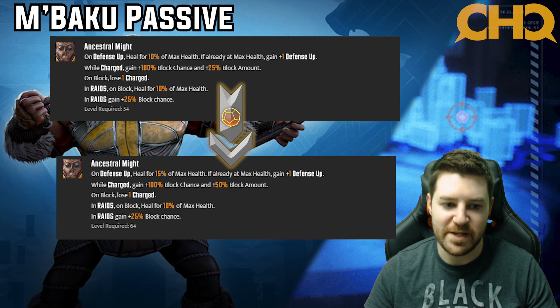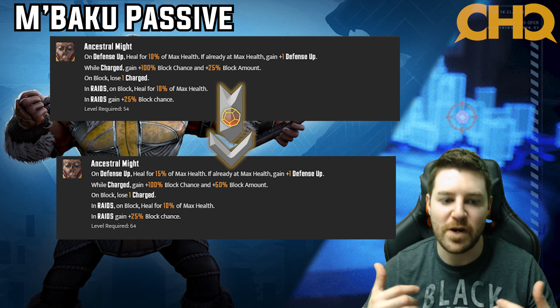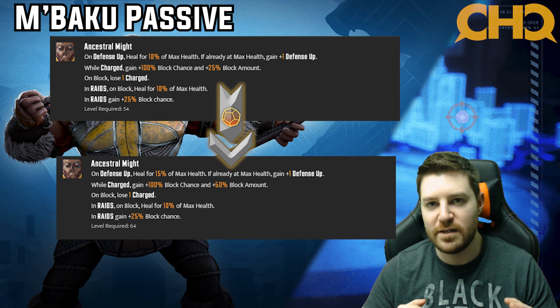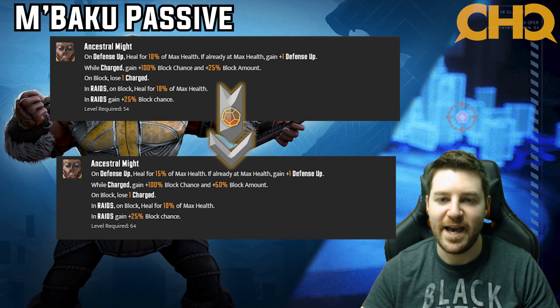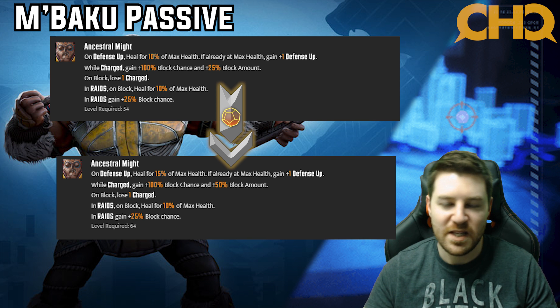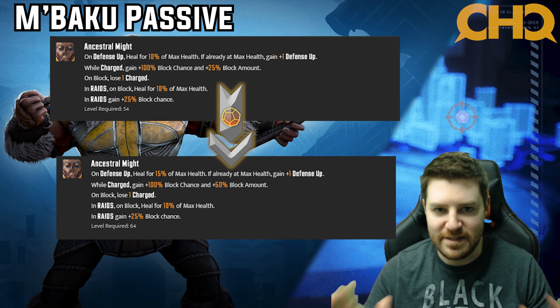Looking at M'Baku's passive, it goes from healing for 10% to 15% max health on defense up, and as I mentioned, the defense ups are going up all the time. That extra 5% max health helps keep him topped off so Shuri's heals can go to the people who need it — herself, Okoye, and Black Panther. But the more important part is the added block amount. While charged, instead of plus 25% block amount it adds plus 50% block amount, putting M'Baku at 75% block amount. That means he's going to take very little damage from really big single target nukes, even like Star-Lord ult and rocket special. And if he's charged, he's going to heal and counter. There's nothing I love more than watching a big single target nuke hit M'Baku for almost no damage and then watching him heal off it and retaliate. Definitely a four star.